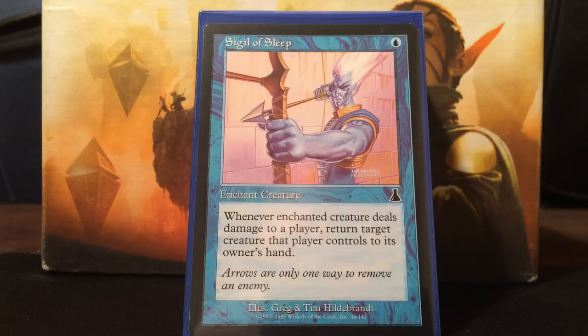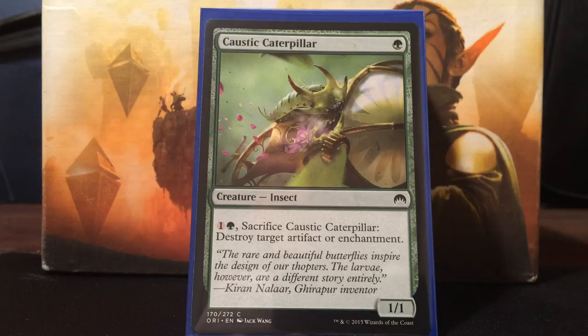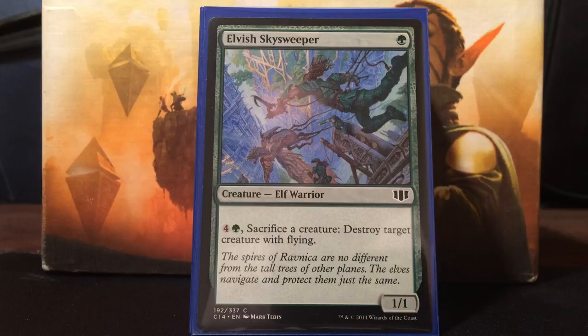Next, Sigil of Sleep gets into the removal package. It's one blue, and whenever the enchanted creature deals damage to a player, return target creature that player controls to their owner's hand. I can just keep bouncing stuff back that I don't want to see. Hopefully it doesn't have an ETB effect, but it's pseudo-removal I can use every turn when I attack. Next is Rapid Hybridization - pay one blue, destroy target creature, it can't be regenerated, and that creature's controller puts a 3/3 green frog lizard token onto the battlefield. I can think of a lot of things I'd rather destroy and give them a 3/3 than let them keep.